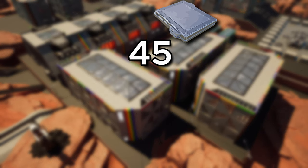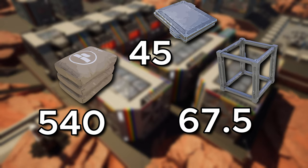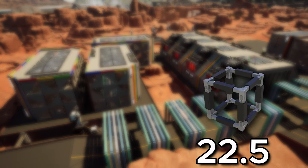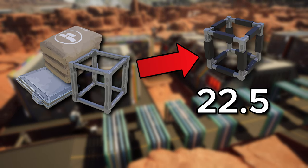The first factory produces 45 reinforced iron plates per minute. The second factory converts these into 67.5 modular frames. Then there is the side factory producing 540 concrete per minute, and the big one is 22.5 heavy modular frames per minute that expands on the previous three factories.